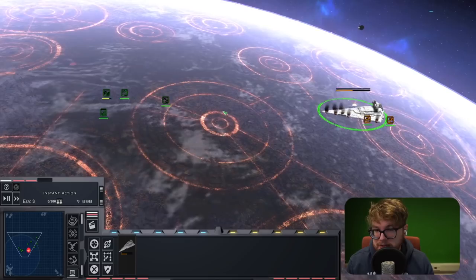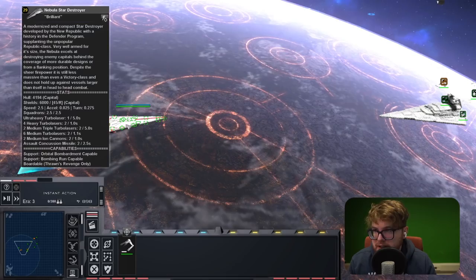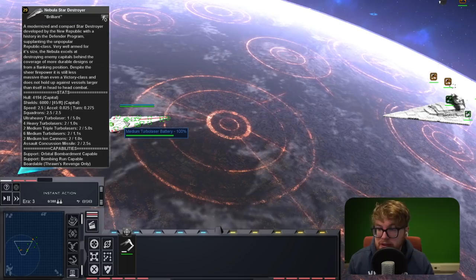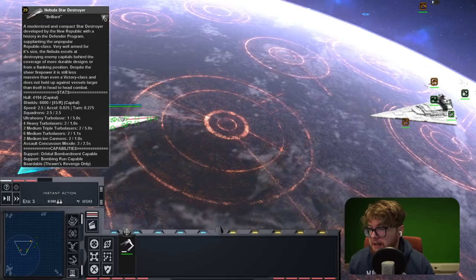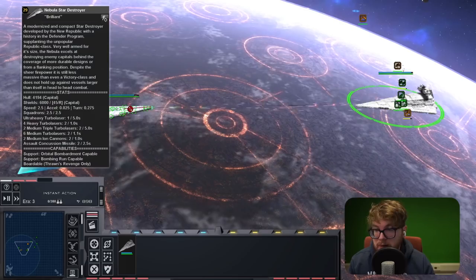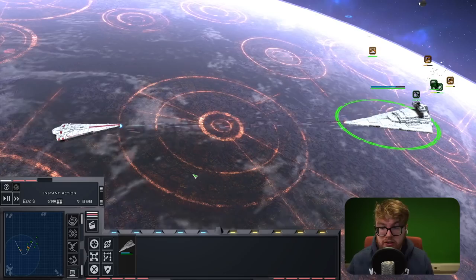Running the match again, looking at the stats for the Nebula Star Destroyer, the hull is significantly less than the Imperial 1 - by about 2,000 points - and shields are also about 2,000 less. So statistically the ship just doesn't hold up against the ISD 1 in terms of stats alone. Even though it does have an ultra heavy turbo laser, it doesn't have enough to take on the higher hard point count of the ISD 1.